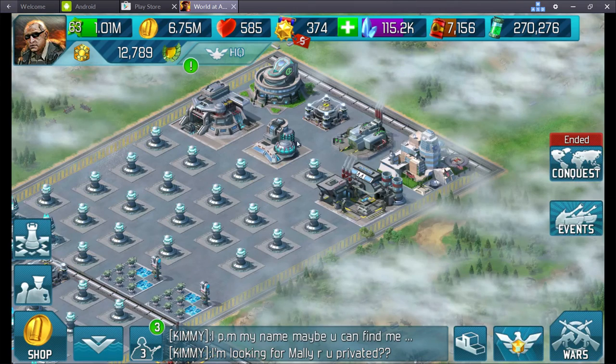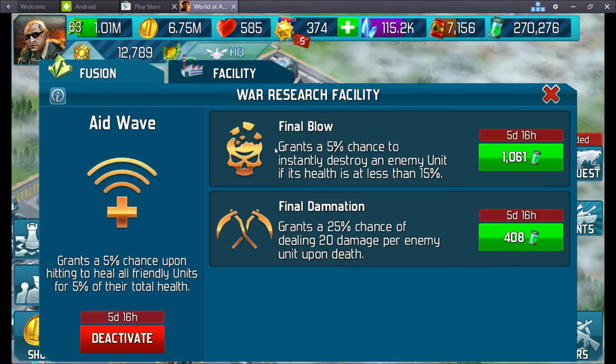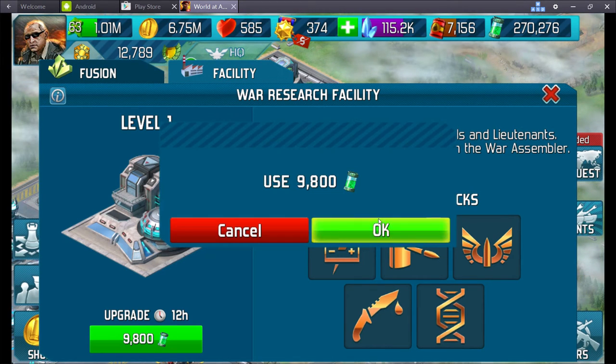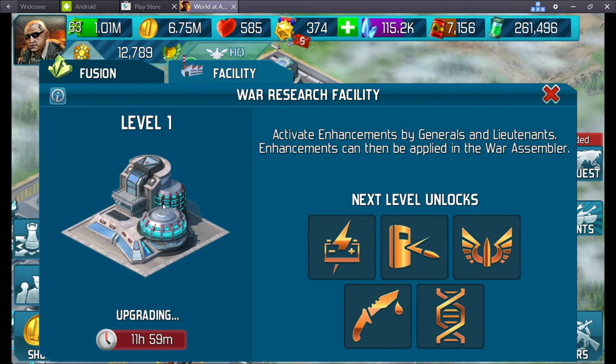If we go on to our War Research Facility, you get the Fusion details and what you can have, and then you've actually got the Facility. If I want to upgrade it, I spend 9,800 a Factor Knight, and now that's upgrading to Level 2.